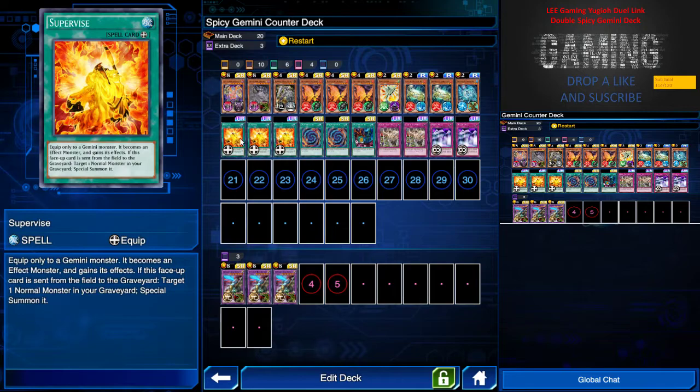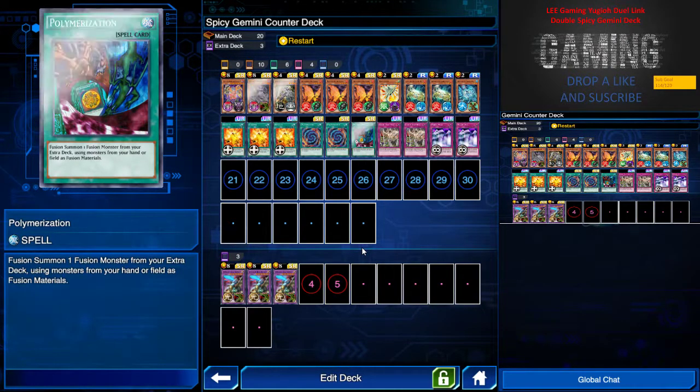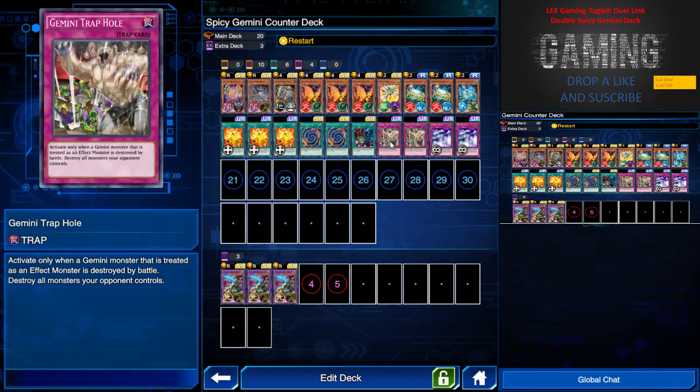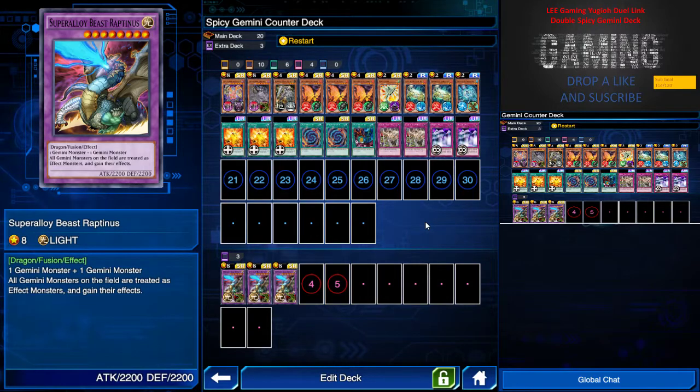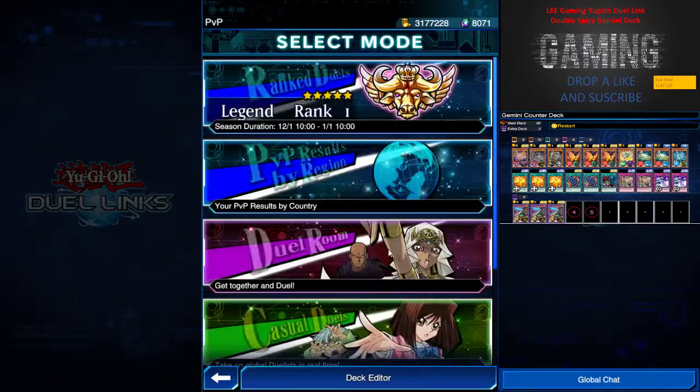Three Supervise is a must because it instantly turns your Gemini monster into an effect card. I'm running Polymerization because I have some fusions going on, and this is a must to special summon your monsters easily. I have two Gemini Trap Hole — two will do because it can only activate when a Gemini monster treated as an effect monster is destroyed, then I can destroy all monsters my opponent controls. Two Mirror Wall is also a core card. Super Aloe Beast is key: once it's out, all Gemini monsters you control are treated as effect monsters and gain their effects.